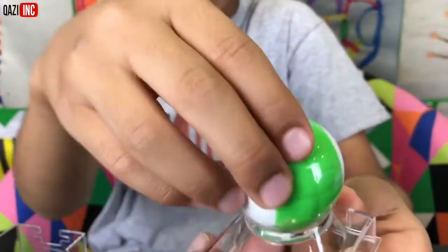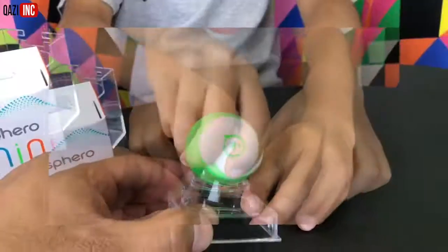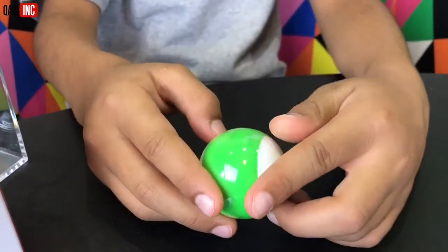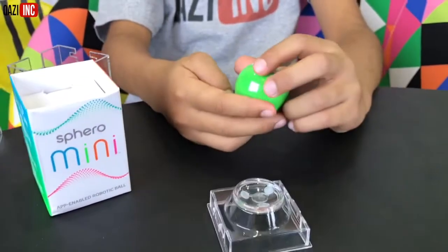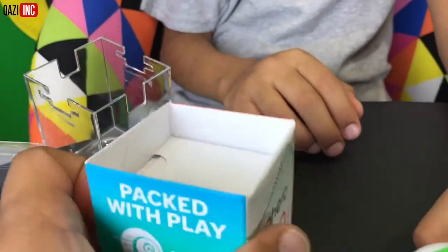That's so cool. Can you turn it around for us? So it says Sphero mini on the back side. You can actually turn it. That's amazing. So just got to pull it off - it comes off like that. All right, so let's put that back on there. And what's in here? What do we have in here? There's a latch over there.